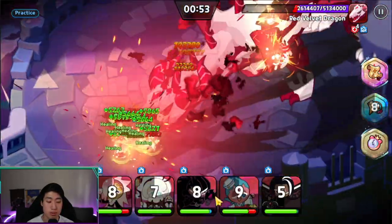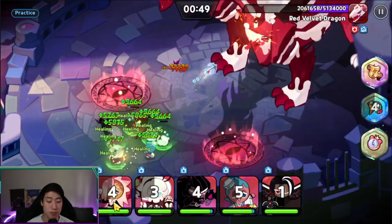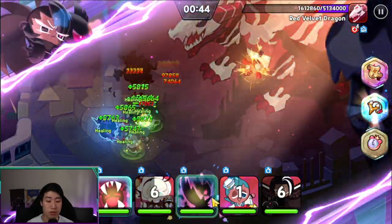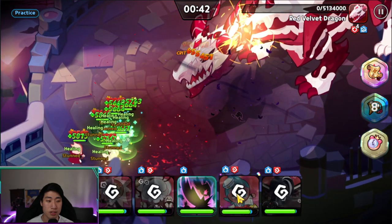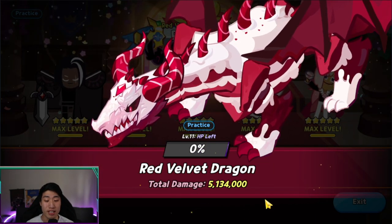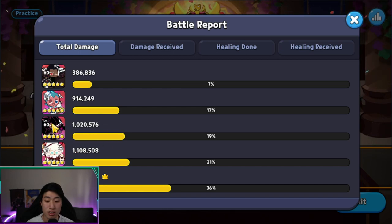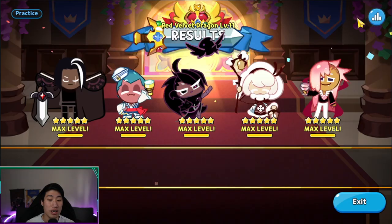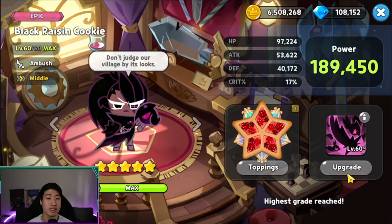She should be using her skill around the same time as Vampire and Sorbet use theirs. Because of Black Raisin's skill, Sorbet was actually delayed a little bit. Black Raisin still does a decent amount of damage — it's a lower level dragon, only level 11, which is why it was defeated so easily. Vampire did about 2 million damage, Cotton about 1 million. Black Raisin is not bad for the guild boss battle either.